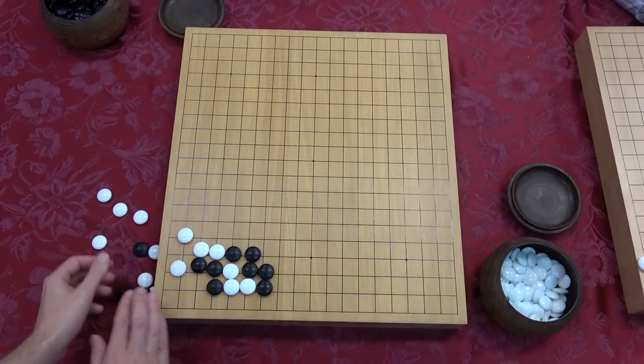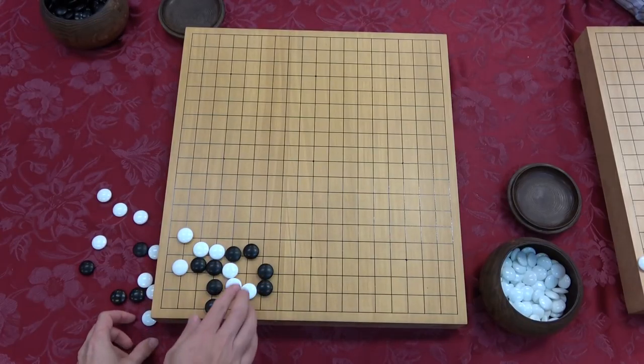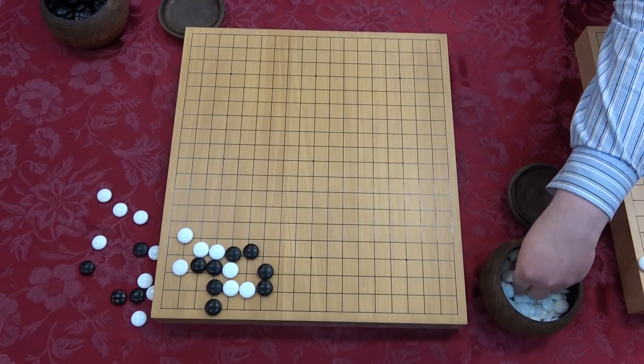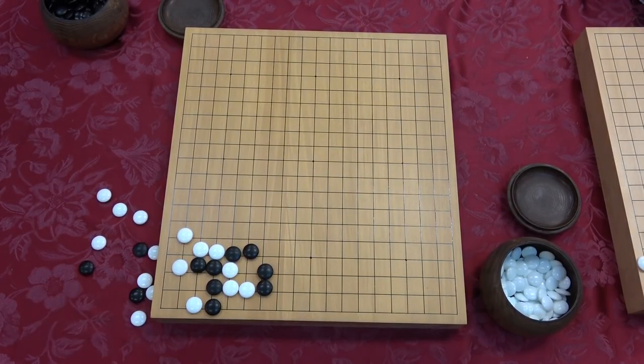The whole shape hinges on finding this move, right? That keeps this group over here and gets us more liberties. And it's really this idea that if white wants to take away your liberty, he has to make the stupid empty triangle and shorten himself.